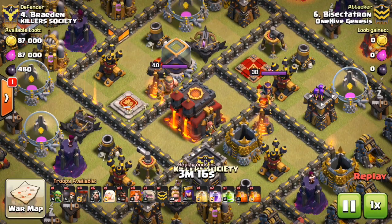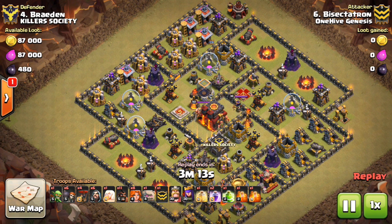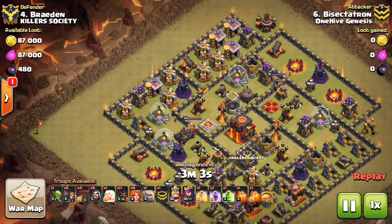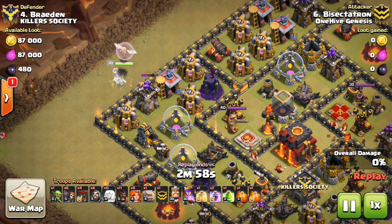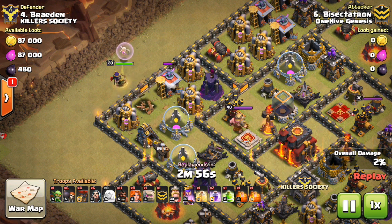Alright, here we go with the attack. Taking a look at it, I did have a few Balloons which I didn't mention — those are just to get some back-end defenses and help with a little bit of percentage. You'll see the Queen start in just a moment — right there she goes — dropped her right on that Archer Tower so she could get it down as quickly as possible.